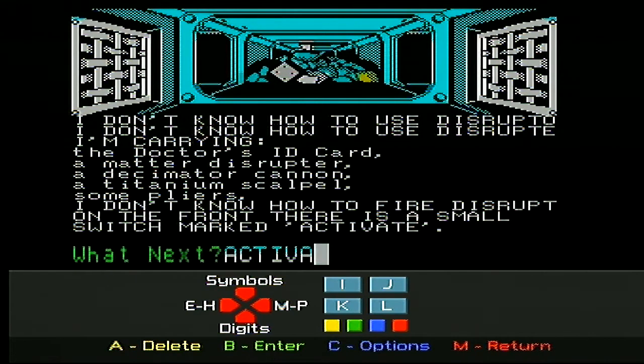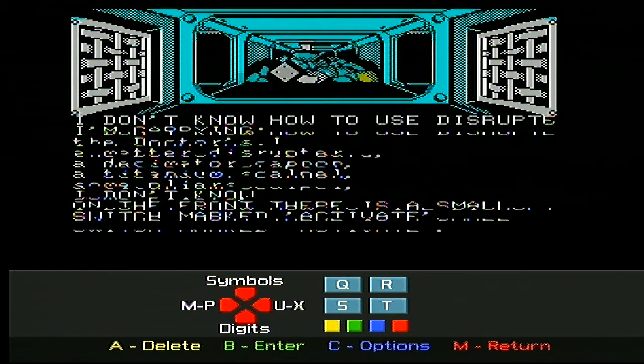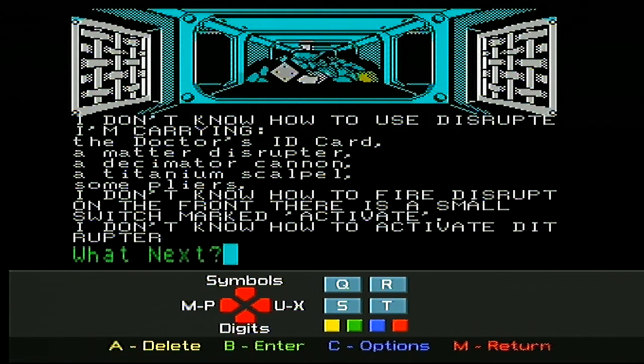Activate disruptor. Activate the disruptor - oh, right, okay. Delete. Come on, let's get this right. Disruptor. You don't know how to activate the disruptor? Oh, because I spelled the thing wrong. Oh my goodness - it's driving me around the twist now. Let's try it again - I'm just pushing the wrong buttons on the keyboard.